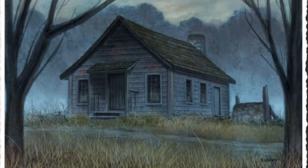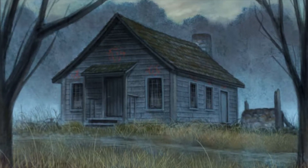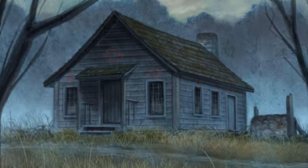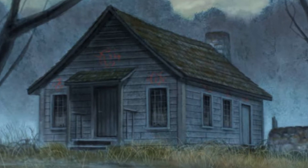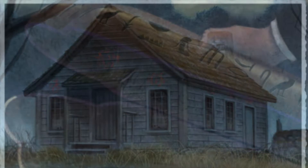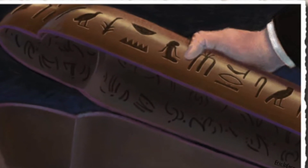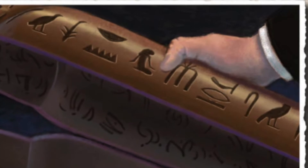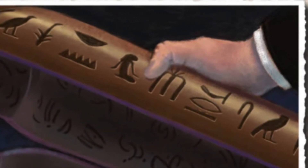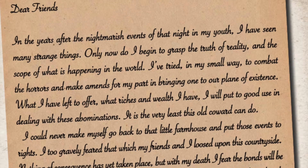The investigators are called by their dying friend, Rupert Merriweather, to St. Mary's Teaching Hospital in downtown Arkham. The dying Merriweather reveals that as a younger man, he and his friends dabbled in the dark arts, performing a magical ritual that summoned something evil into this world. The thing they summoned remains trapped in the farmhouse where they conducted their experiments — until the last of the ritual casters, Rupert, dies. Then the evil thing will break free. So Rupert has called his younger friends to go back to the farmhouse and perform the ritual that will send the evil thing back to wherever it came from. With this off his chest, Merriweather dies in dramatic fashion.